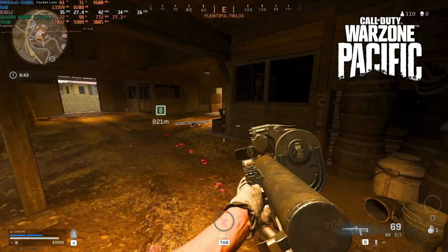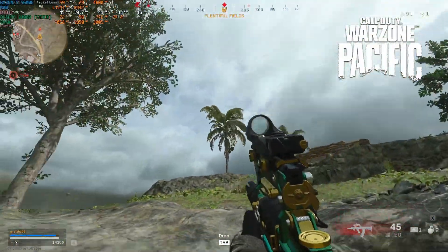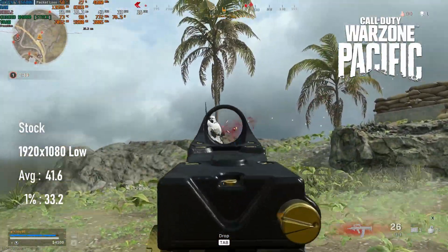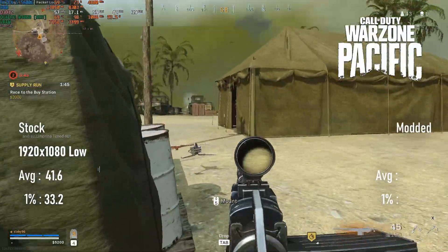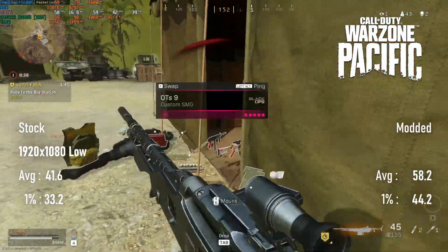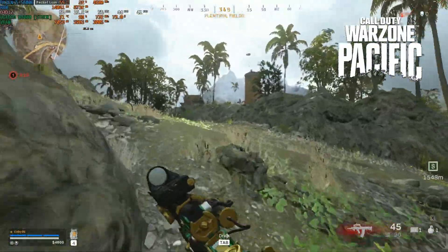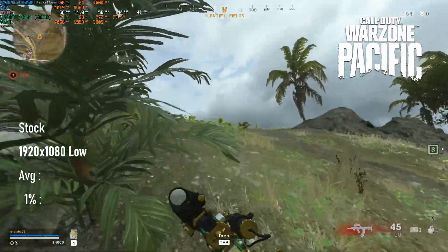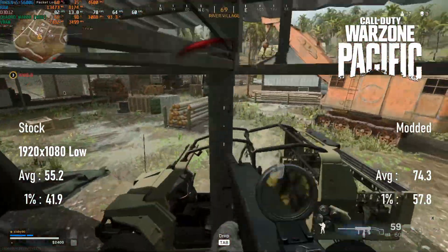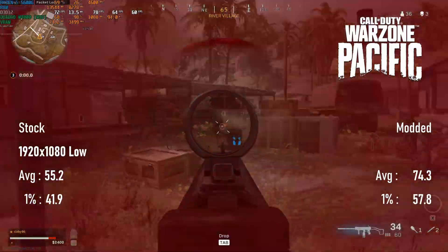Warzone fared a little better than Vanguard, especially with the overclock. The roughly 300 MHz increase to core clocks and 500 on the memory sees average FPS at 1080p low increase from just over 40 FPS to just below 60, with 1% lows actually better than the average of the stock results. Dropping resolution has about the same effect on visibility as in Vanguard, but the overclock can not only reach 75 FPS — it could conceivably run with a 60 FPS lock and only occasional dips into the 50s.